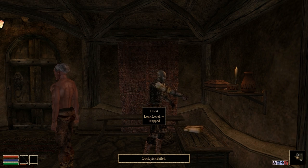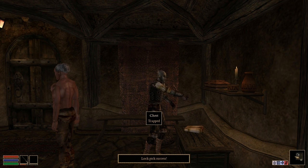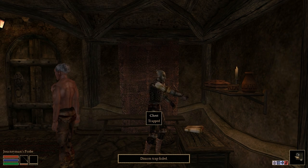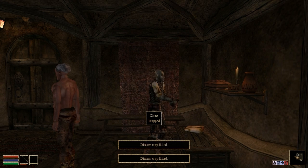However, the security skill is fully implemented in this version, so feel free to pick locks and disarm traps to your heart's content. Currently, these animations only play in the third-person view.